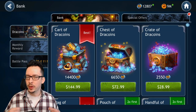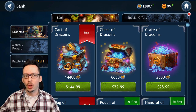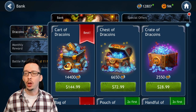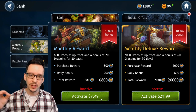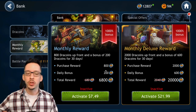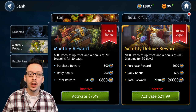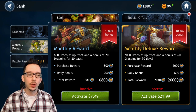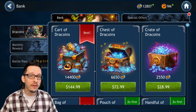Another thing I always consider when a month resets is the Dracoins. You're going to get about 500 free Dracoins in the Login Reward program — that's reasonable. You could buy 6,650 for $73, which is a little expensive, or roughly the same amount for $7.50 with the monthly reward spread over 30 days. But it gets even better — the monthly deluxe reward is $22 for 20,000 Dracoins, and 20,000 Dracoins is well above $145 in value.